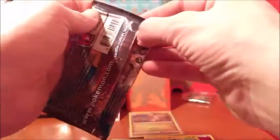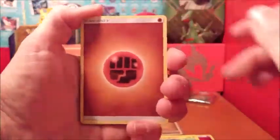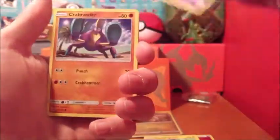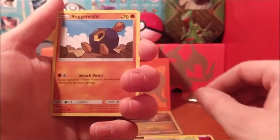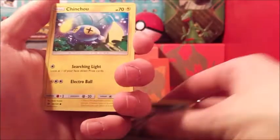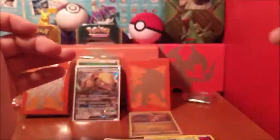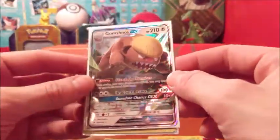Last pack guys — Tapu Koko pack. Let's see if we can get some last-pack magic, or is this box only going to give us one GX? Which would be kind of sad, but that's how it goes sometimes. Fighting Energy, Pelipper, Pokeball, Hypno, Crabrawler — we got a reverse Bruxish and a regular rare Lanturn. Wow! So we actually only got one GX, and it was the Gumshoe GX card out of this Elite Trainer Box.